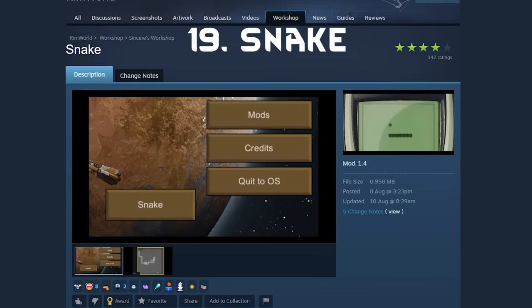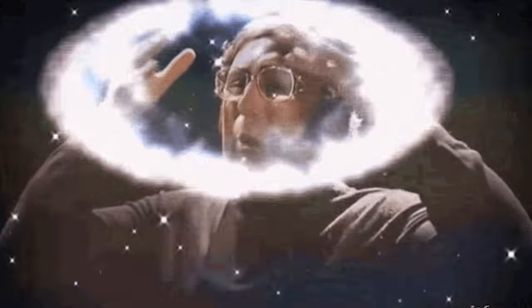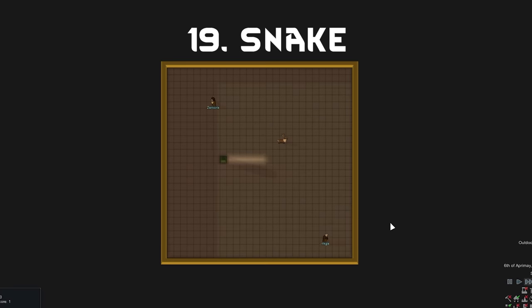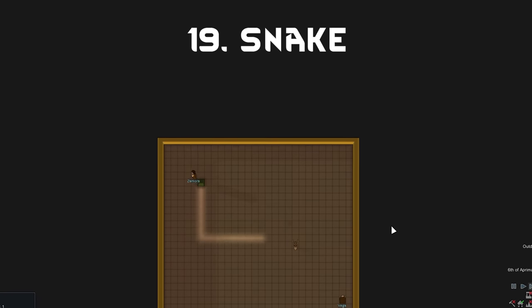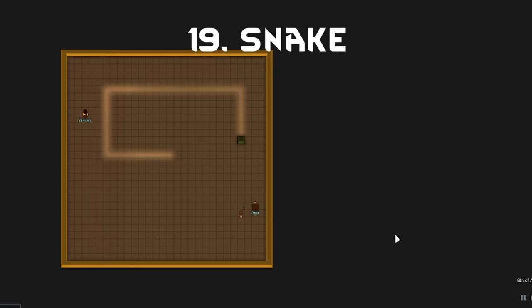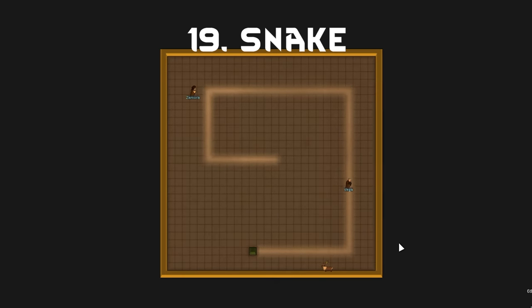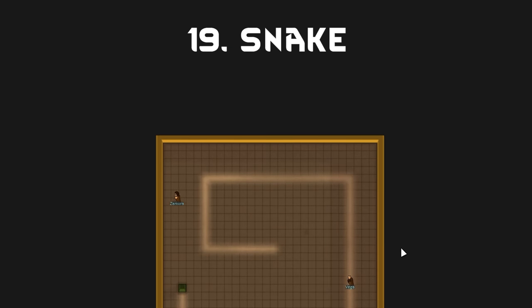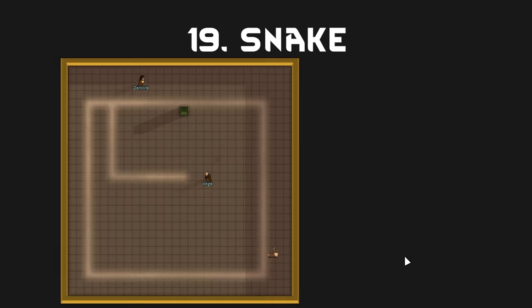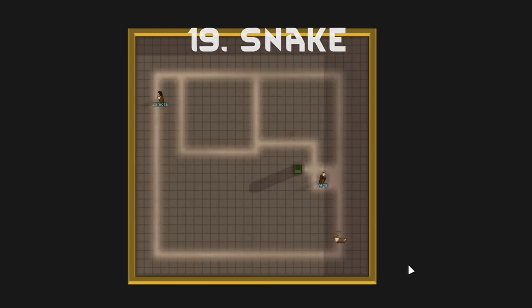I am completely blown away by this next one — someone programmed Snake into RimWorld. Not like a snake, but like the game. Install this Snake mod and go to the title screen; you now have a Snake button. Click it and boom — now you have a game of Snake using the RimWorld engine. This makes me so happy. I have no idea how someone did this, but I have to respect them for pulling it off. It's like the people who keep figuring out how to play Doom on anything with a screen. It's nuts, it's silly, I love it. It goes faster the more points you get, and you play it until you crash.